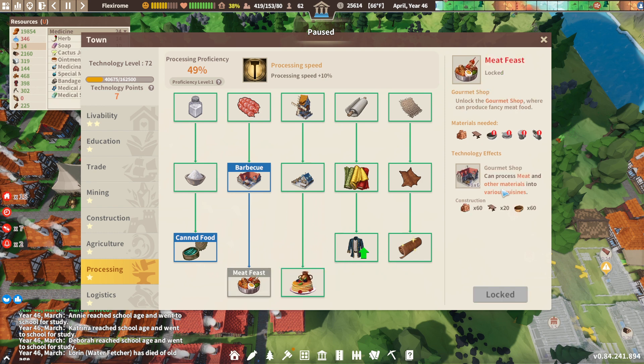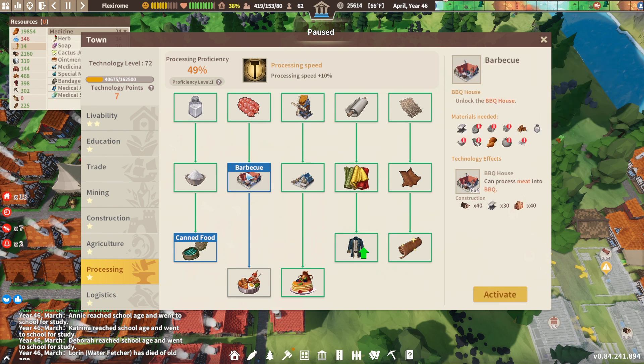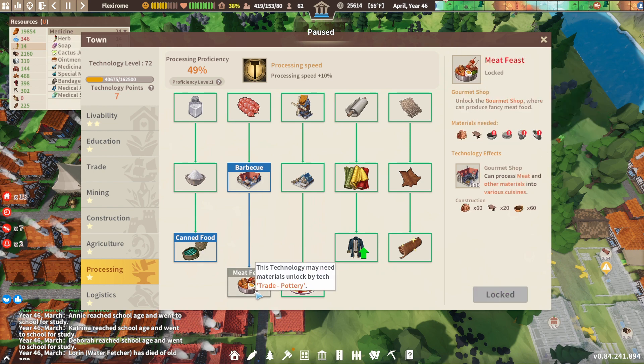Meat feast. Cutlery. Tradable goods. Pottery workshop. Roast turkey. Beer. And spirits. Probably going to want meat and a barbecue. Wow, there's so many things, so many things yet to unlock.